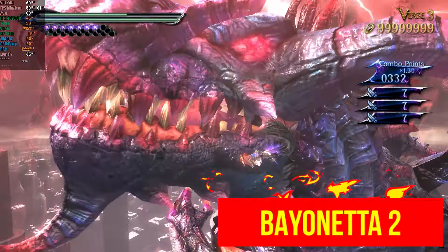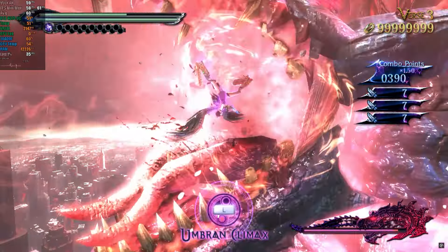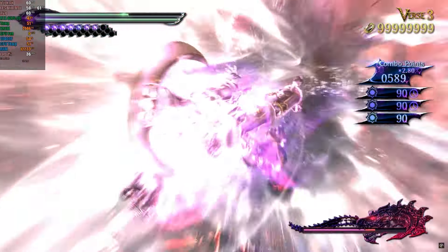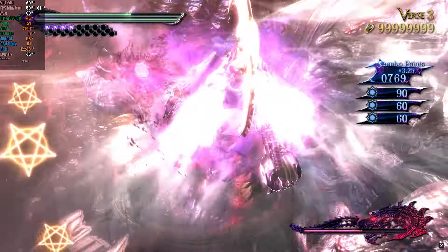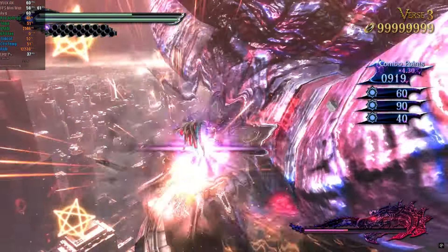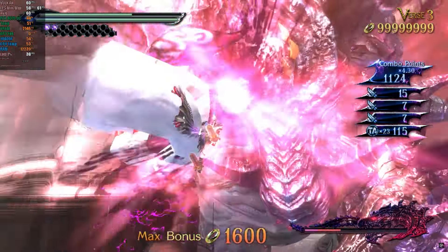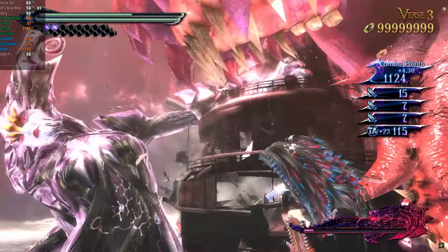In Bayonetta 2, without mods and at native resolution, the game ran almost perfectly, with smooth gameplay at a consistent 60 FPS. However, the cutscenes run at 30 FPS, without a mod to adjust this. If you want cutscenes at 60 FPS, you can use Cemu, but this mod can cause visual issues, so it might not be worth it.